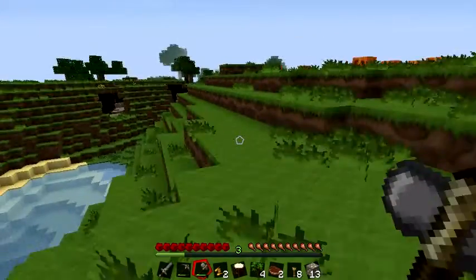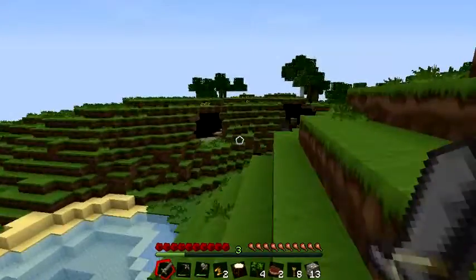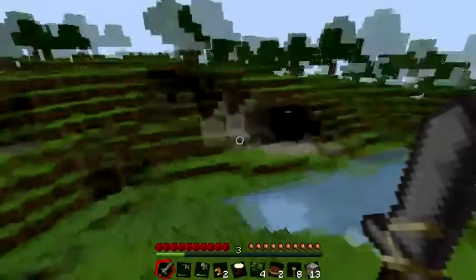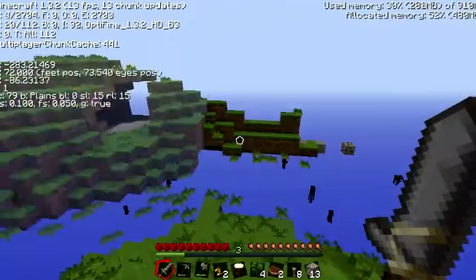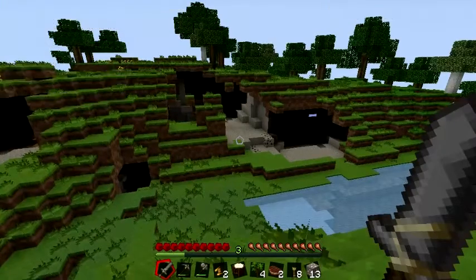Here we go. We're running into a forest — that's nice. Some more caves. So a trick here: you see all these lighting glitches? I think you can fix it if you press F3 plus A — it reloads everything, but it didn't really do it that time.